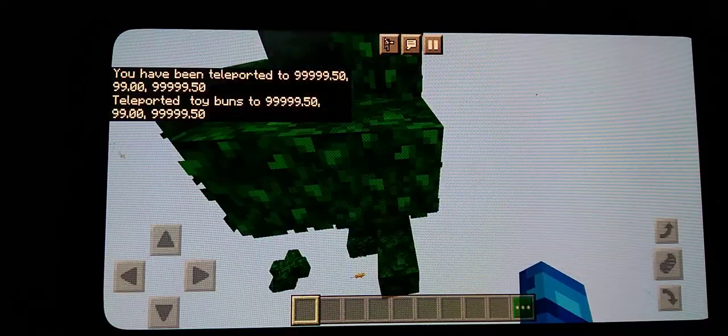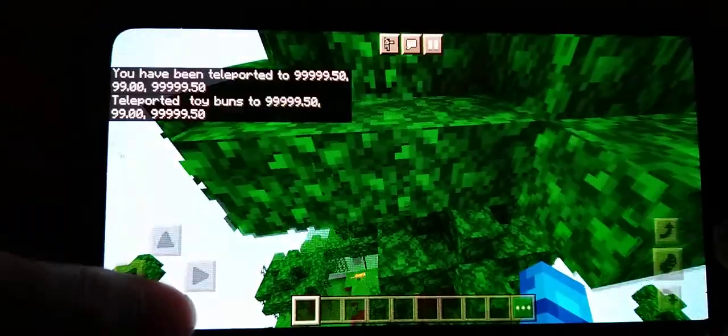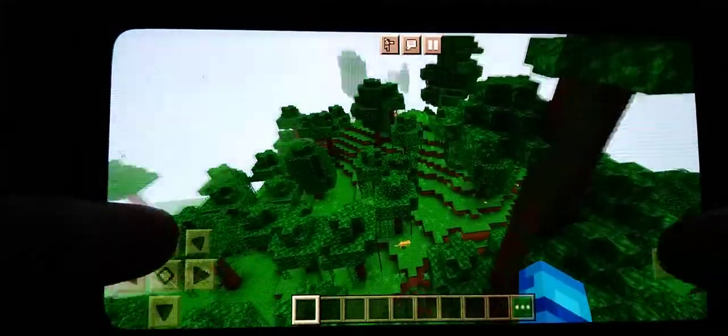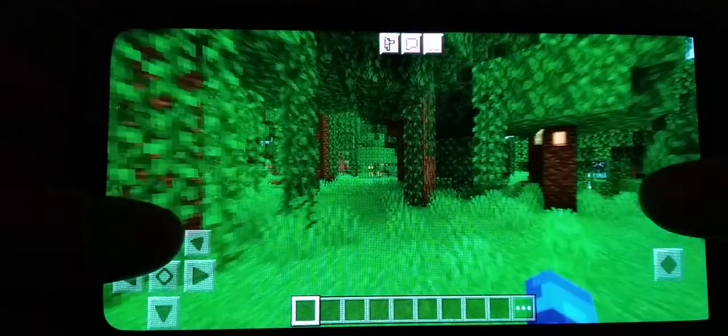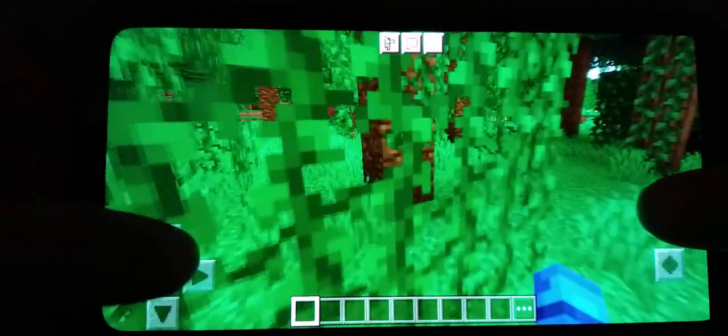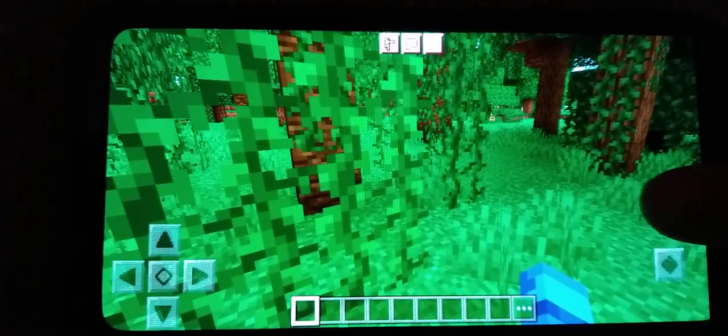Wait a minute for us to get teleported and loaded in. Make sure you're in flying mode. When you see it, it looks all normal — oh wait, what? As you guys can see, when I'm moving around, it's pretty weird and glitchy. See how the lines are shaking when I'm moving?